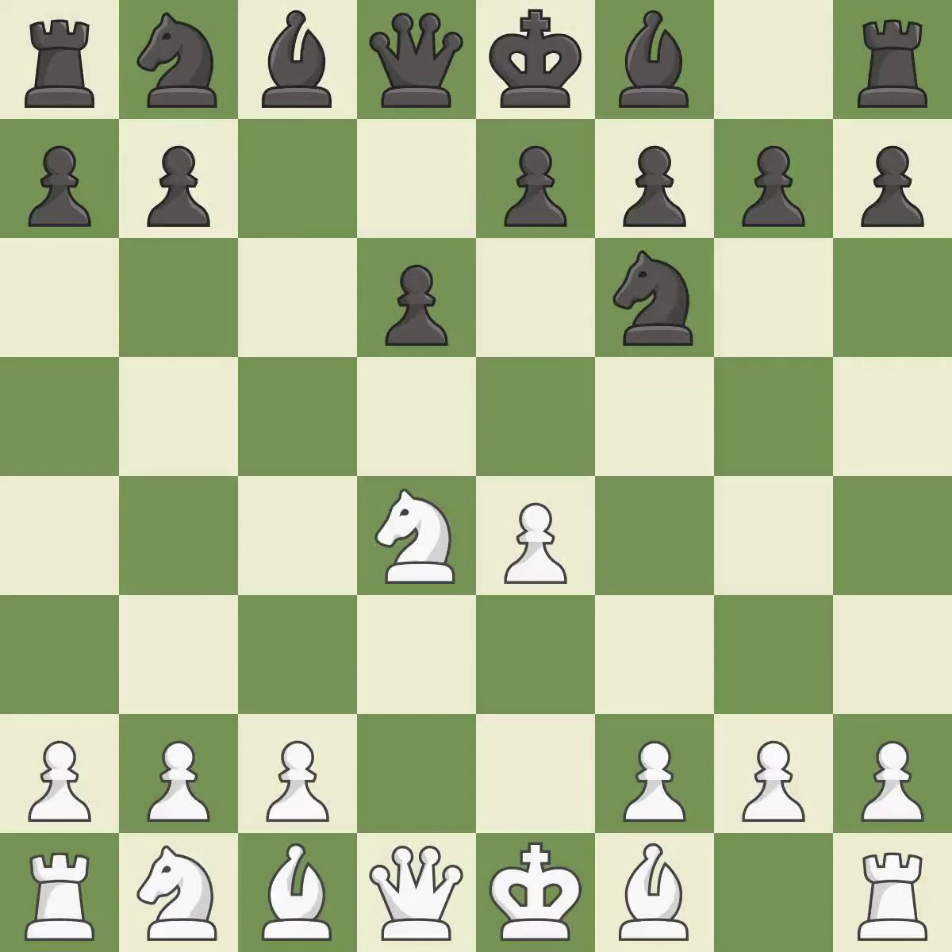Nf6 develops the knight toward the center and attacks the undefended e4 pawn. Nc3 defends the e4 pawn and starts to develop on the queen's side. A6 prepares the queen's side pawn advance b7-b5 and also prevents white from playing the bishop or knight to b5.